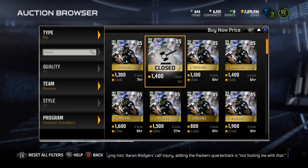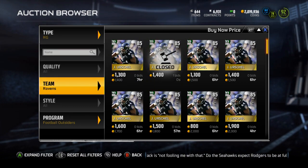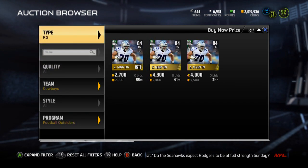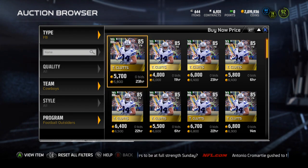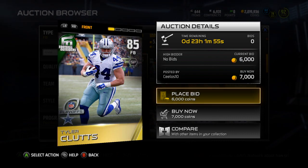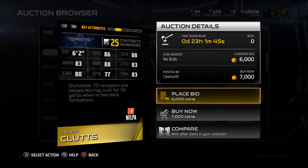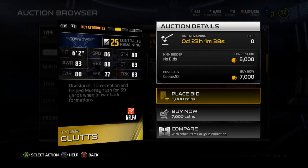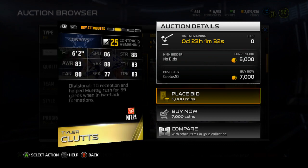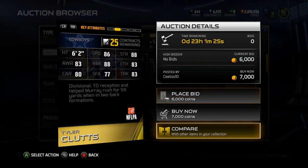I might pick him up just to set him away, in case they put the Football Outsiders cards in positional collections or something like that. The next card is the Fullback — Tyler Klutz, Fullback for the Cowboys. So the first two cards were on the teams that lost, which makes sense. I think each team that wins should get a card, and then the best out of the teams that lost get one of those cards. He is 6'2", 86 speed, 88 strength, 83 awareness, 88 run block, 83 catching, 80 carrying, 77 stiff arm, and 83 trucking.